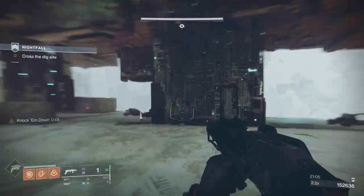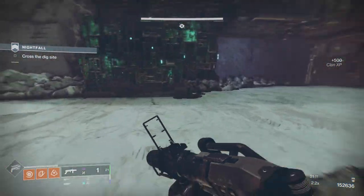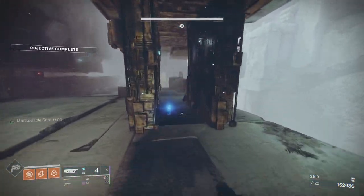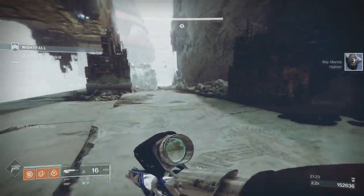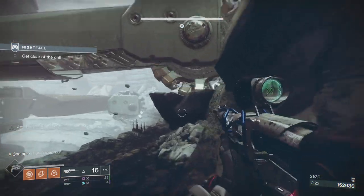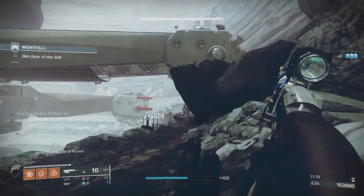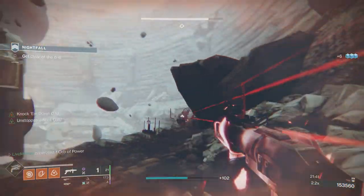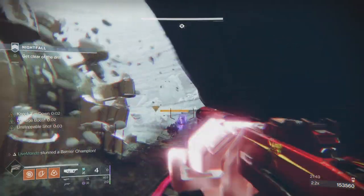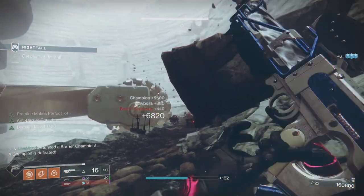Now we've got three more barrier champions at the drills. The first is the most dangerous because there are scions — their void attack is the same as in Insight Terminus; if you run through those void fires it'll just melt you. Wait for them to come out. I broke the barrel. This first barrier is right in our sights — break his shield, keep marking, finish with heavy. He's the only real issue.